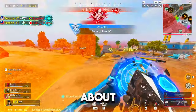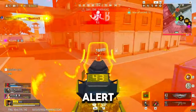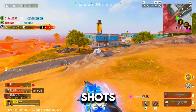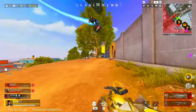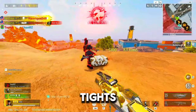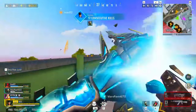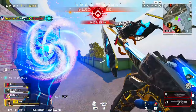Now let's talk about crosshair placement. This is the difference between hitting a headshot and hitting the floor. Spoiler alert: the floor won't fight back, but your enemies will. Imagine your crosshair is a laser pointer — wherever you point it, your shots will follow. So keep that crosshair at head level, always ready to drop a bullet on your opponent's noggin. It's like having a superpower, except you don't need to wear tights. Don't just aimlessly wave your crosshair around like you're swatting flies. Be precise. Precision is key.